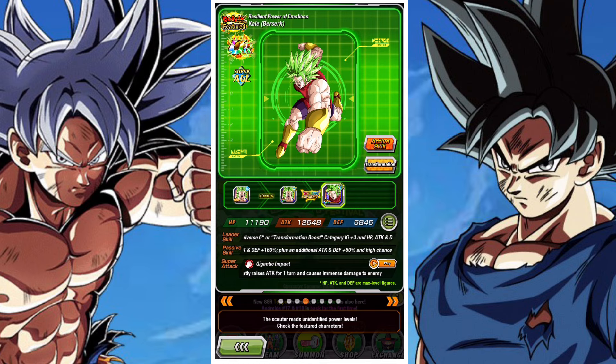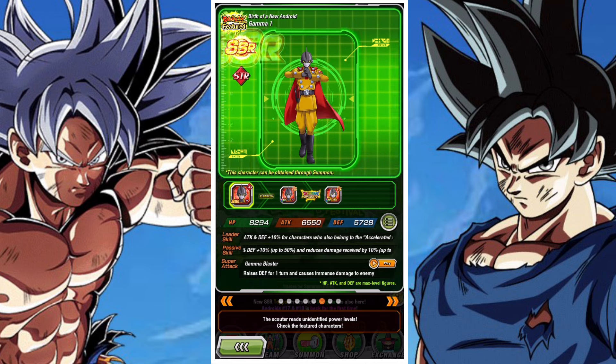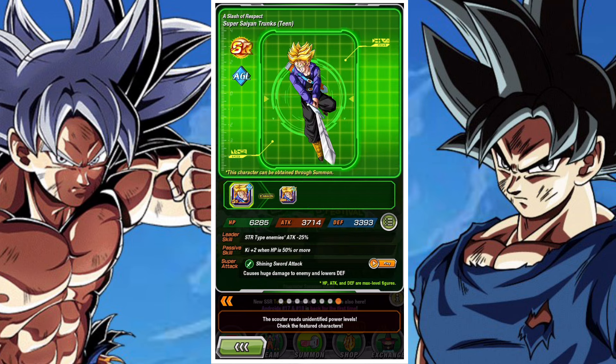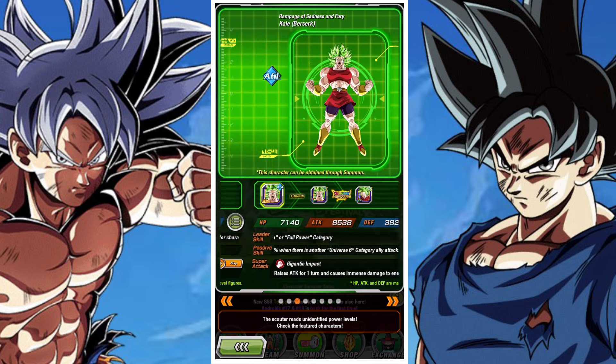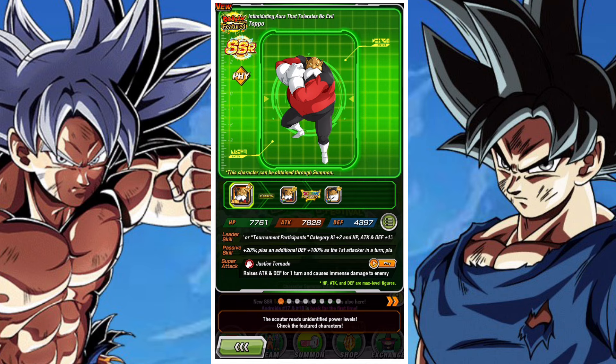As for the banner itself, I wouldn't say there's anything super valuable on here, but Android 17 and 18 do have a lot more value now. Kale is still solid enough and Trunks has some niche uses, but overall the banner is not something incredibly noteworthy. Gamma 1 and Gamma 2 have some added value now that we have the Gammas unit, but in general these units are just okay.